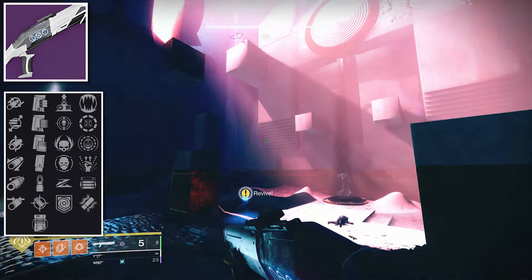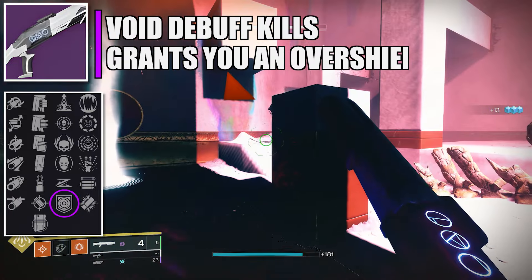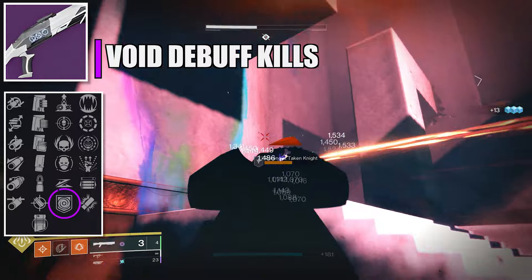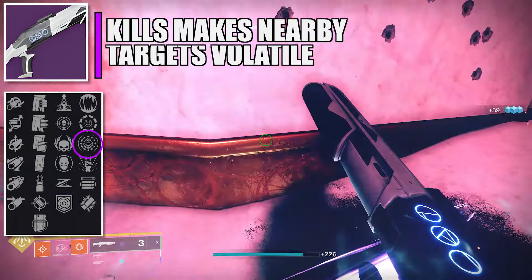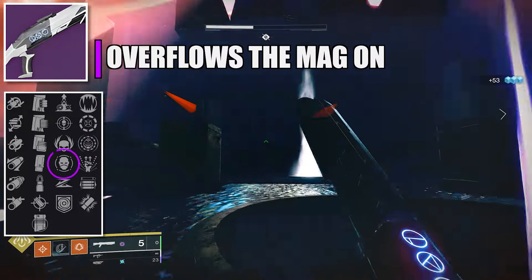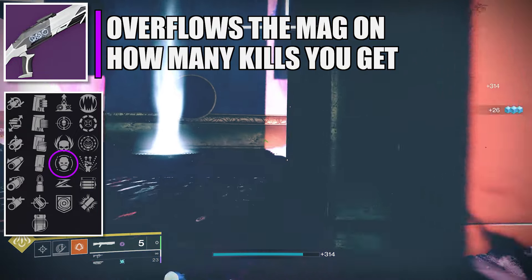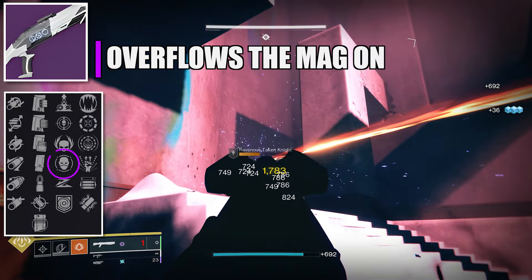The second weapon you can get in the first encounter of the Prophecy dungeon is an Arc energy auto rifle. For PvP: first column Arrowhead Break, second column Ricochet Rounds, third column Zen Moment — whenever you cause damage it reduces recoil and flinch over time — and on the fourth column, Target Lock, which increases damage the longer the weapon remains on a target.